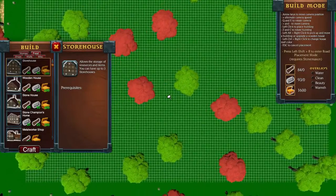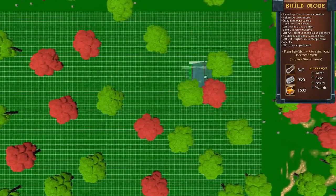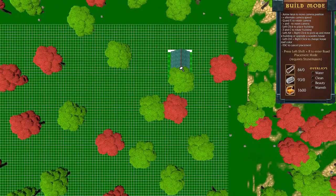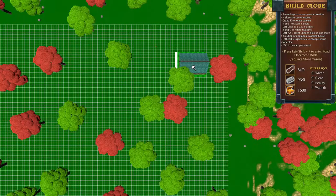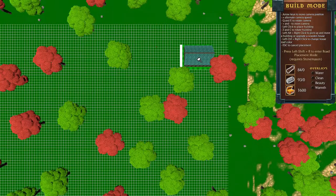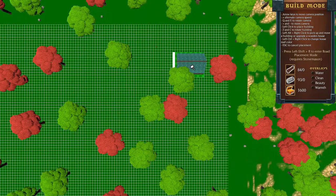It would probably be handy to spread three storehouses around town. It says left click plus right click to pick up and move a building, so I assume we can move it once it's built. I'd like it a bit away from the edge but with room for farms behind it. For now, we're just going to put it right there.